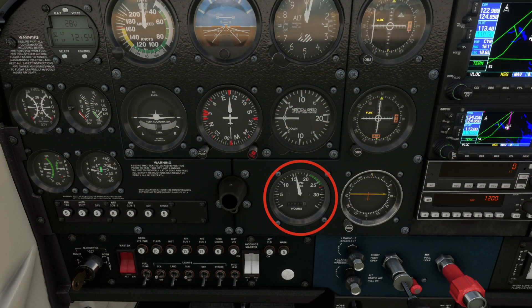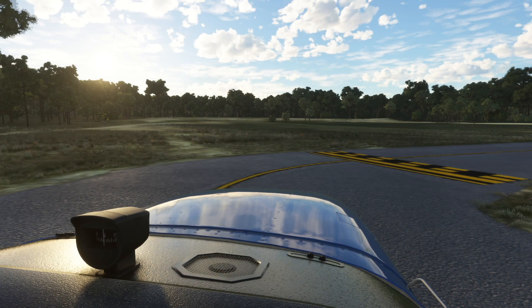If you watch the RPM gauge, you can see the drop as I turn it to mag left, and then we will turn it back to both and you'll see it come back up. Eagle's Nest traffic, Skyhawk 5207 Quebec, departing runway 32, straight out departure to the north at 3,500, Eagle's Nest.